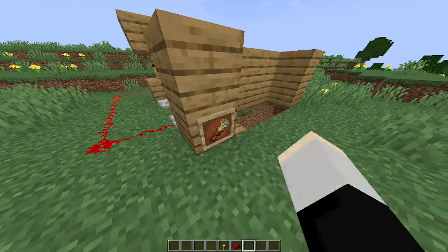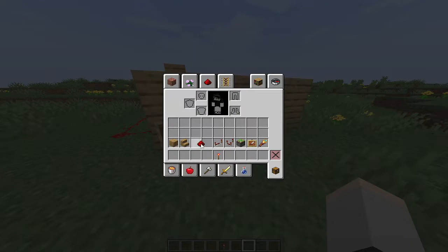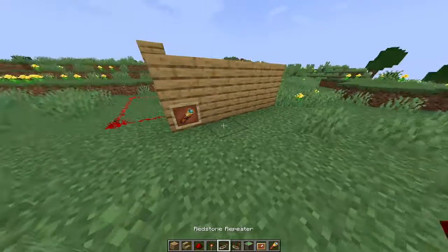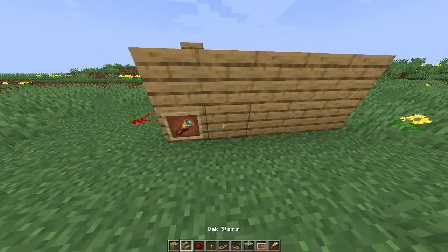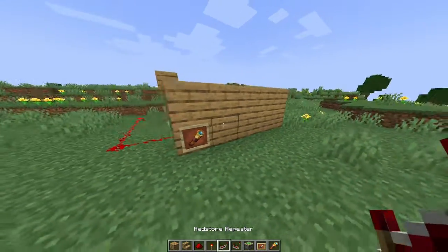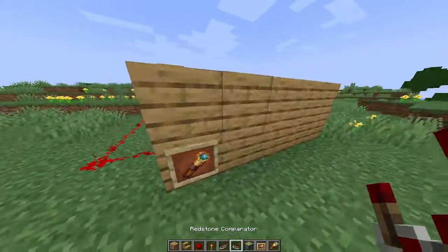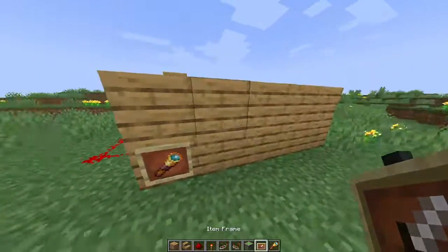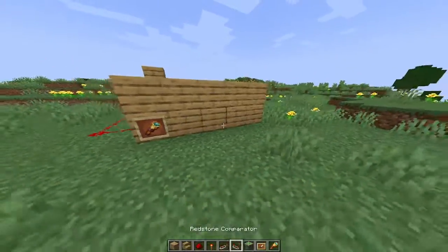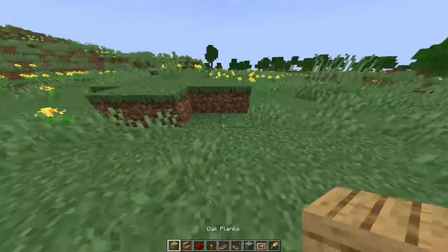Now we're going to show you how to build the redstone contraption. What you're going to need is the things I currently have in my hotbar: oak planks, oak stairs, redstone dust, a redstone torch, a redstone repeater, a redstone comparator, some sticky pistons, an item frame, and an item of your choice — it doesn't matter. I just pick this guy — glass.